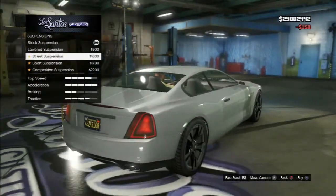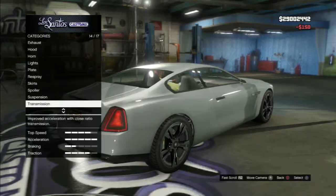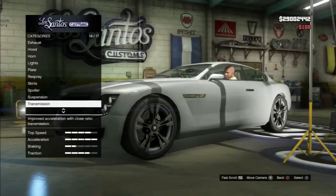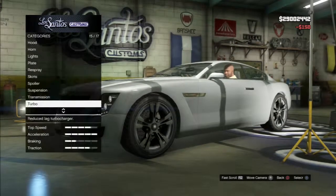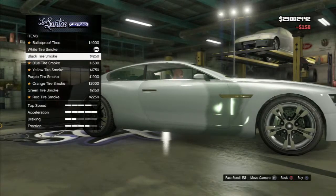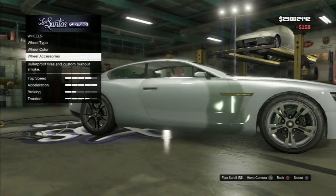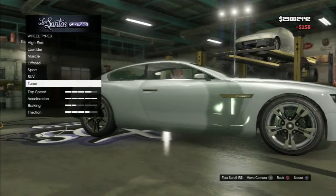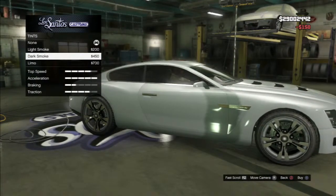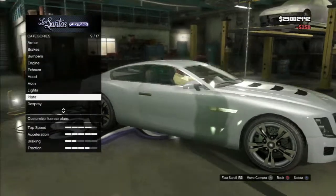Suspension is the same as other cars — lower your car down. Transmission is pretty much for acceleration, same as all the other cars. The wheels are also the same — you've got bulletproof tires, smoke tires, and all that stuff. Windows are the same — just put whatever tint you want.